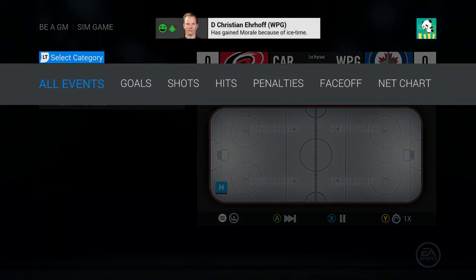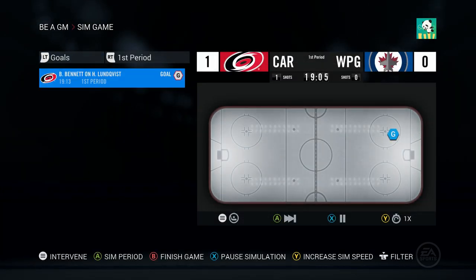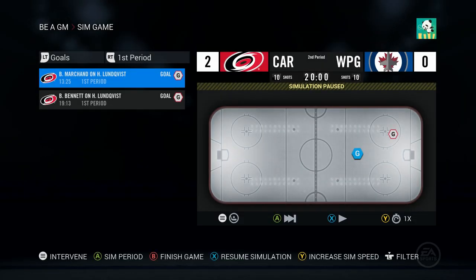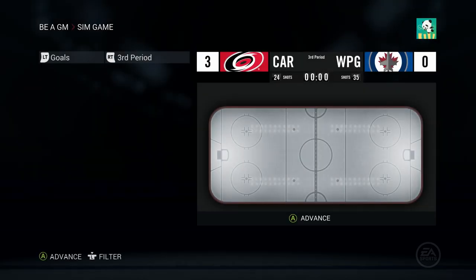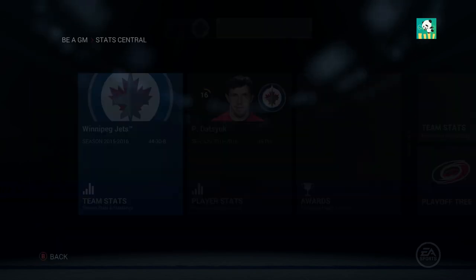We get an L in game five. First period is a 2-0 game - Brad Marchand puts another one in for Carolina. Shots are 10-10. Second period, 3-0 - that's not good at all. I'll do the x8 simulation but we're gonna need something of a miracle here. Five minutes to go - at least don't get shut out. Come on, get one goal. They had Carey Price - but of course. I'm still proud of the lads, that was a good run.